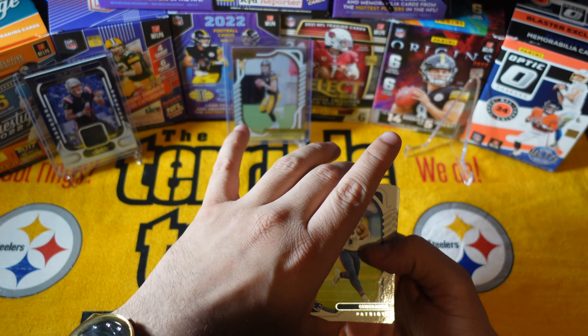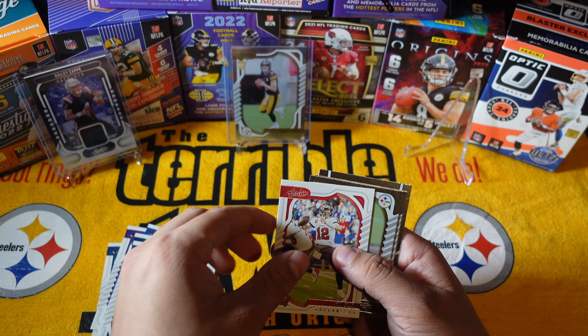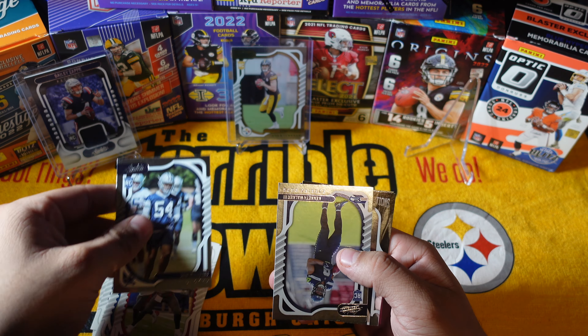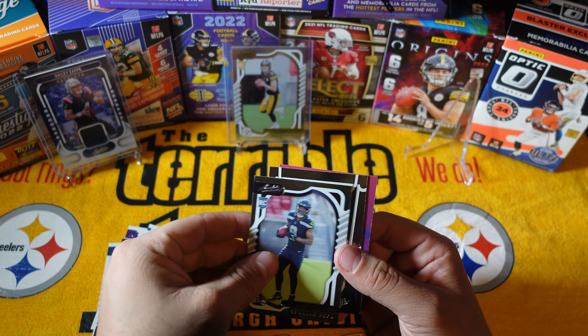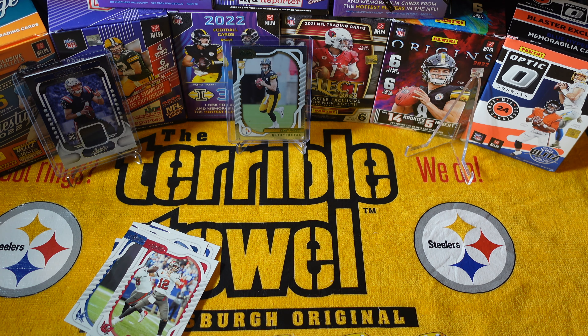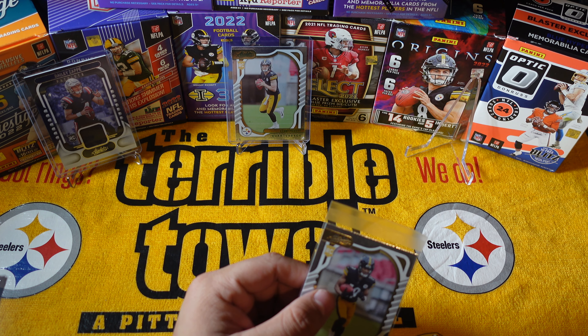So far I think these packs are pretty meh — they're alright, not bad. Daniel Jones, Dak Prescott — they'll do. And we got a Steelers rookie, Caevon Austin — we'll take that any day. Kenneth Walker again, Jaylen Waddle, and a reporter card. Congratulations Caevon Austin, you made one of the top three pulls of this blaster box. I don't think I'm being biased — let me know in the comments. Two Steelers players made the throne and there's only three spots.